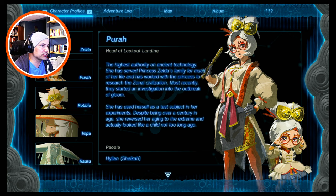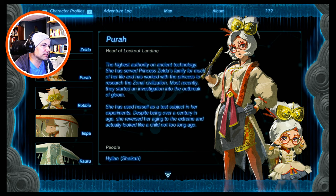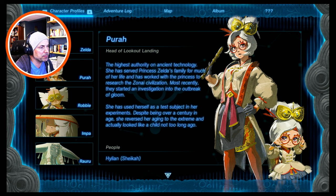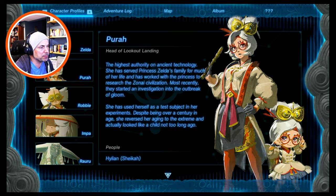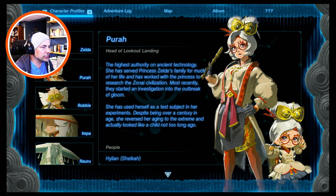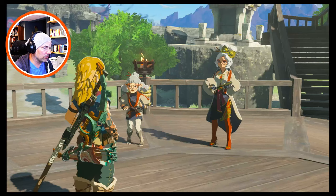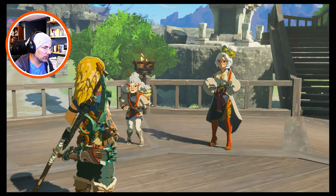Purah is the highest authority on ancient technology. She has served Princess Zelda's family for much of her life and worked with the princess to research the Zonai civilization. Most recently they started an investigation into the outbreak of Gloom. She used herself as a test subject despite being over a century in age — she reversed her aging to the extreme and actually looked like a child not too long ago. So now she's grown up from that — I remember her from Breath of the Wild as a kid.